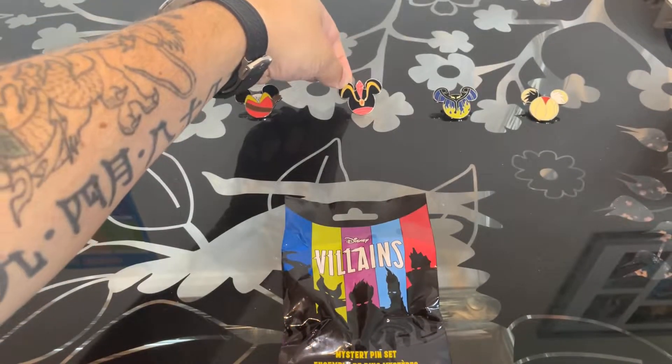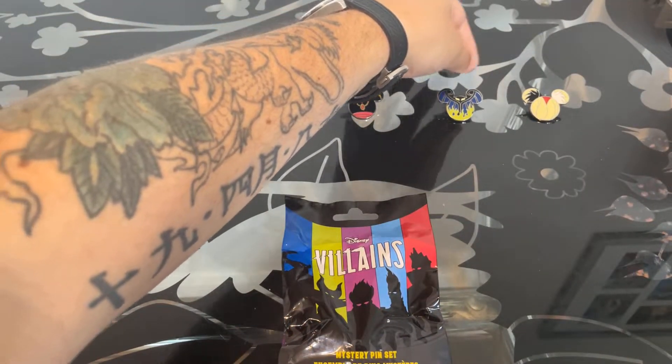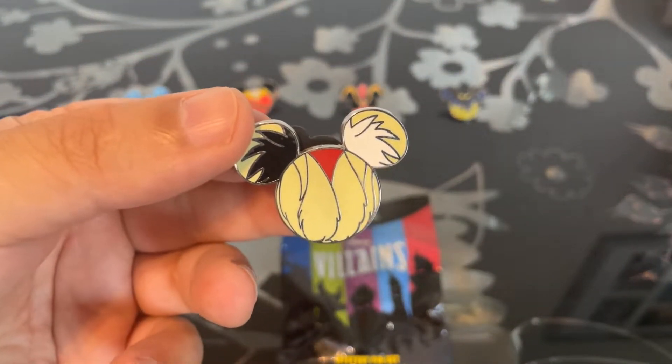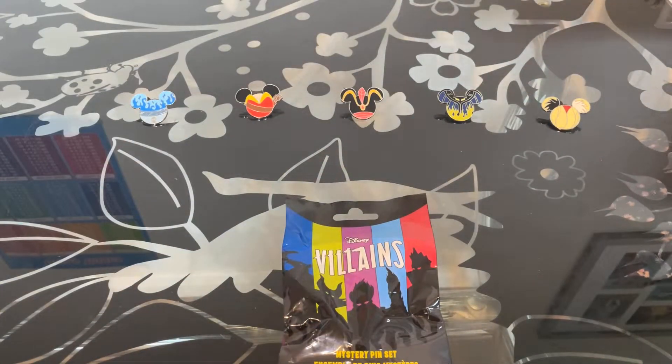And then the Chernobog, which is from Fantasia — which is one of Finley's favourites. And then finally Cruella de Vil. This is probably my least favourite of the ones we've got; I don't really like the style and design they've done on this pin. Hopefully no doubles — and if we do, we'll do some trading.